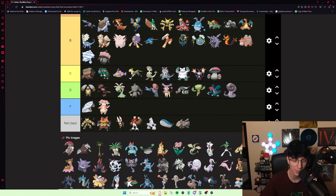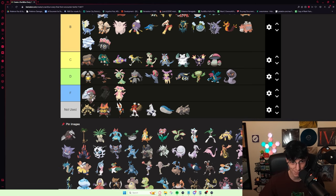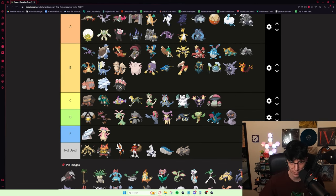Escavalier — this Pokémon is really underrated. It's so slow, but it's a bulky tank with decent coverage. I think this Pokémon is really solid. I would probably put it in high B tier — it's really, really cool.